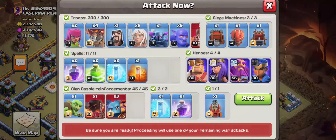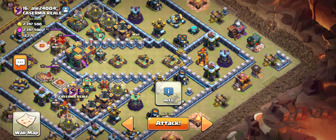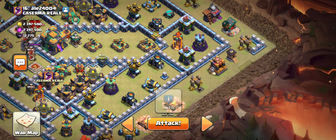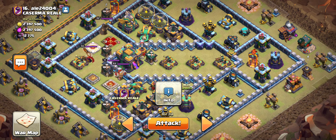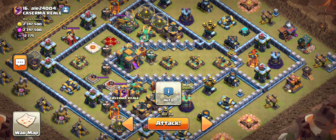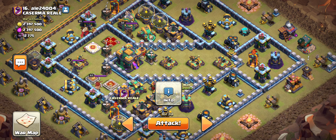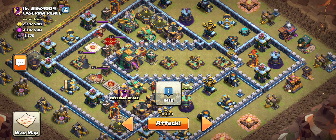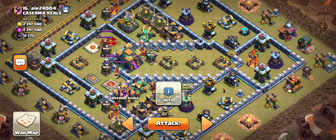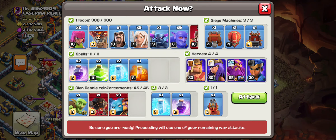I'm going to drop in the first wall break — I only have one — it'll go here, then I'll jump into this compartment and jump over on the back. Depending on where the troops path, I may even need to drop the jump over here. It always depends on the path. I want to keep everything together as close as possible, like you always want to do with smash armies — keeping everything tight so spells are used efficiently and all troops benefit from the healer support.